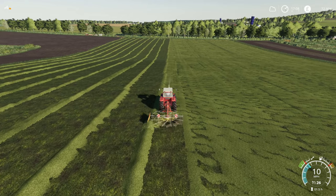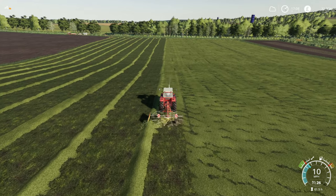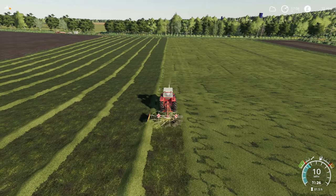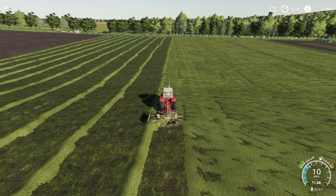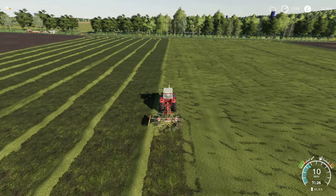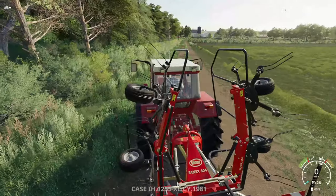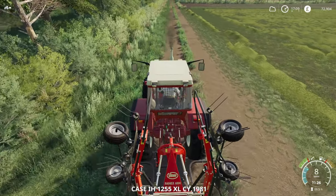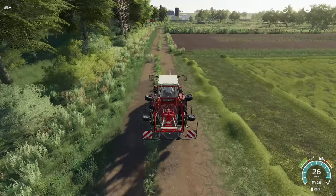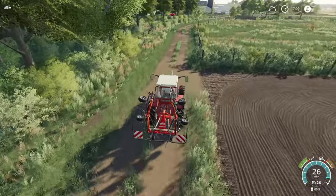We're going to go down to the end of this row — Argsy's finished with the tedder — and we'll swap over. I'll go and get the loading wagon, and he's going to carry on doing the rows, and we'll start loading up that hayloft. We'll dump this in the shed and then we'll go and grab the loading wagon, which I think is tucked away in the shed after we've finished silage with it.